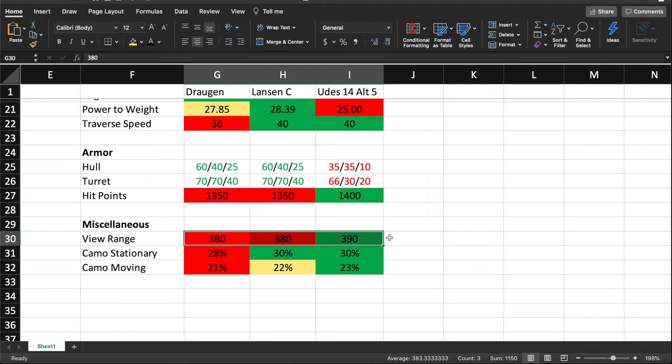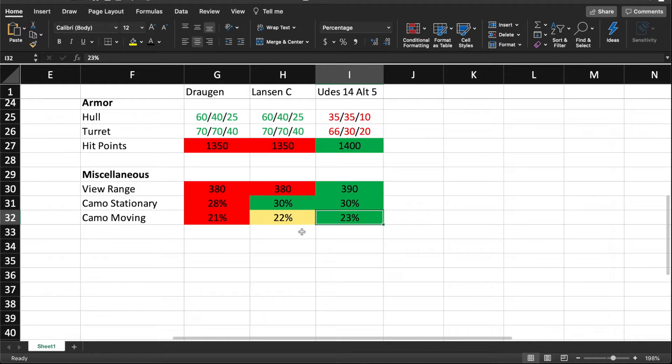You can take coated optics and get away with it if you have situational awareness and other perks on your crew that boost your view range. The camo is the worst on the Dragan, but 28% stationary and 20% moving is not bad at all for a medium tank. The Yudas has 30% and 23%, which is also very good. It's just a good tank — I really like it. It's got the best pen out of all of them for standard shells.